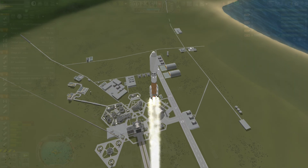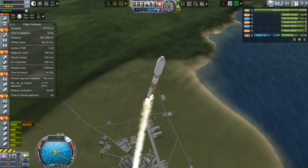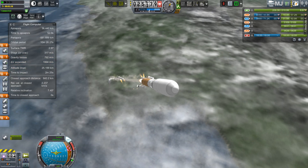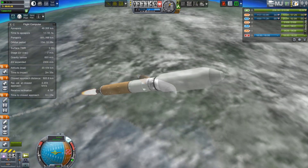I added those solid boosters on the side. You're going to see that those solid boosters are working much better now that I've got all the bugs shaken out — look at how they decouple properly now, they don't explode, they don't crash back into the ship. For the most part, everything that is in my GitHub right now is in pretty good shape.